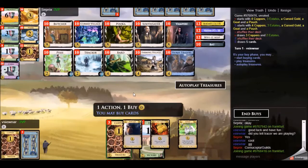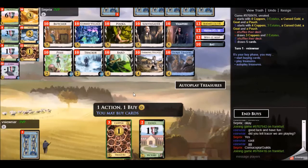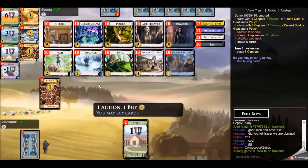We have game two here, which is with Cornucopia and Guilds as the additional expansion. The board looks like you want to do something with Cursed Village. This is a nice game to focus on Cursed Village - it gives plus one card, plus two actions, and you draw until you have six cards in your hand. It's a unique village, and when you gain it you also have to gain a hex, which makes gaining it a little more awkward.